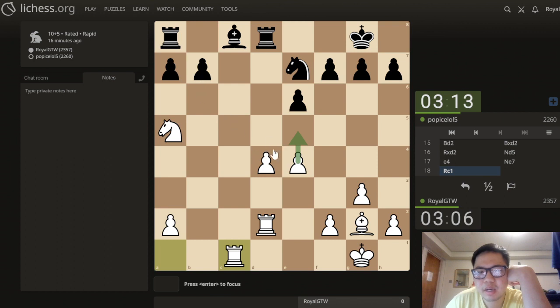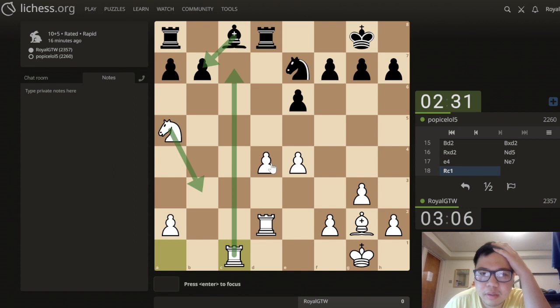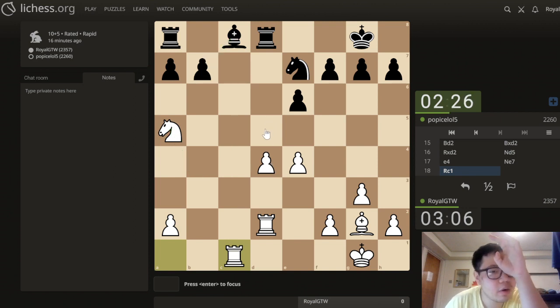I don't think after b6 that e5 is a good move, because d5 is so strong that leaving a backwards pawn in the center isn't worth it. Maybe after b6 I just go knight b3 and allow bishop b7. After bishop b7 we have rook c7, and the point of knight b3 here is I can actually move the other rook because d4 is now protected. This is equal but very hard for black to play — quite a clamp endgame.